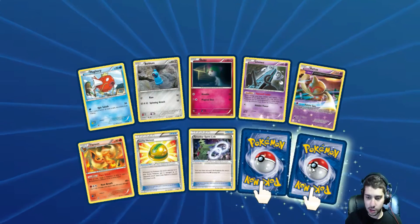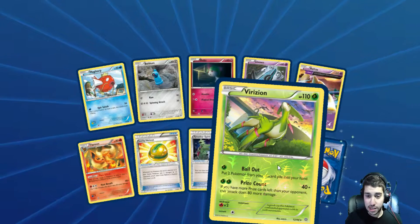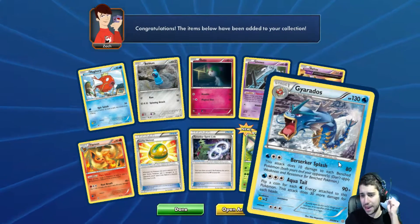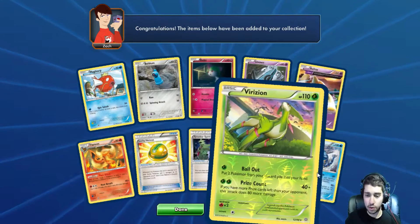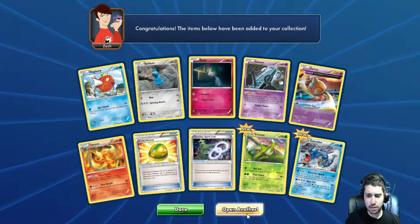Anyway, 2 rares — this always looks like we're going to get an EX, it's always cool. We got Virizon and Gyarados. I don't have that in real life either, so neither of those... actually, no, I did get that, didn't I? Virizon, Virizon — anyway.